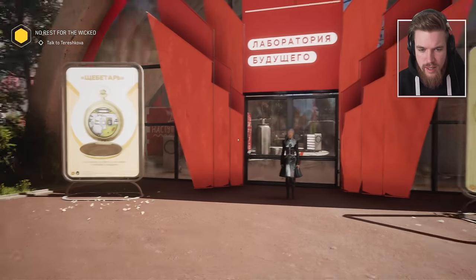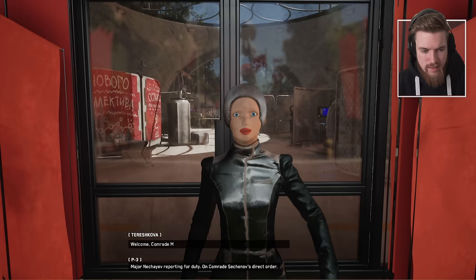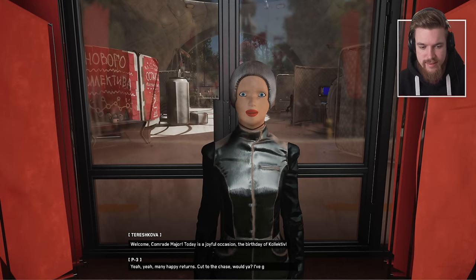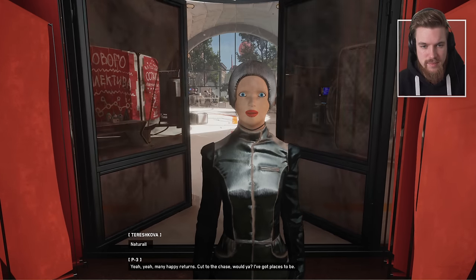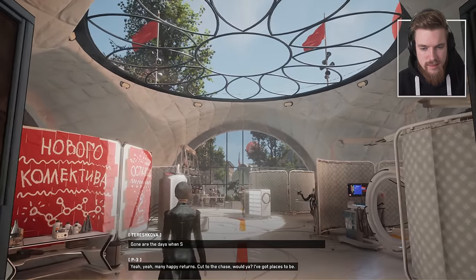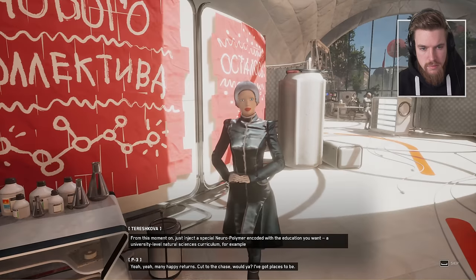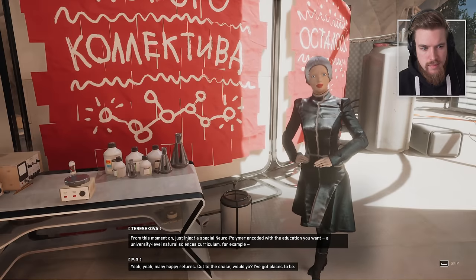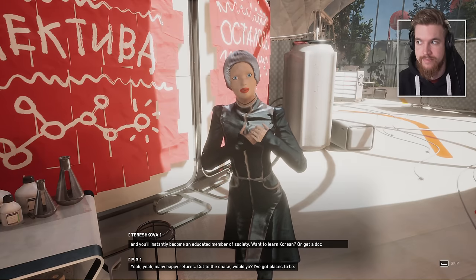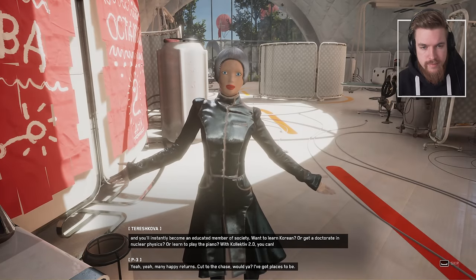I'm really loving this beautiful world — I can't wait for everything to go wrong. Oh, is this like a war memorial? Major Nachai reporting for duty on Comrade Sechenov's direct order. 'Welcome, Comrade Major. Today is a joyful occasion — the birthday of Collective.' 'Yeah yeah, many happy returns — cut to the chase, I've got places to be.' 'This is the future of Soviet education — a personal project of Dr. Sechenov's: Poly-Education. Gone are the days when Soviet citizens had to spend years at educational institutions.'